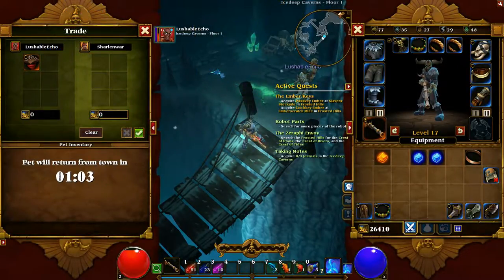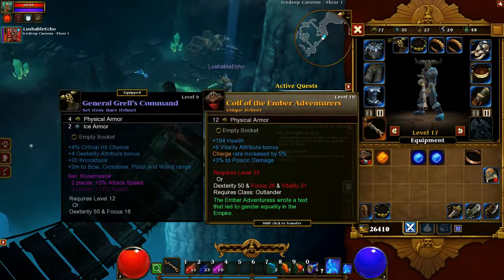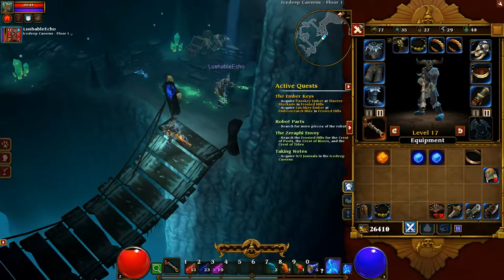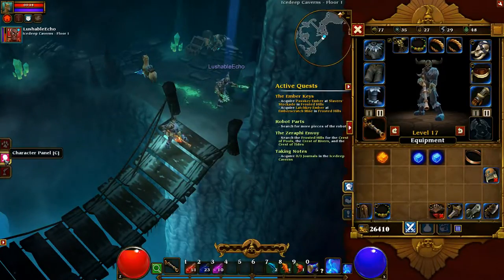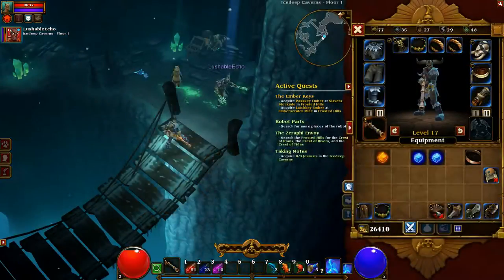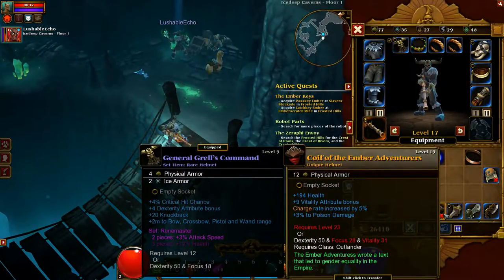For a class, what do you want for that? Maybe you'll find something later. Put that down in my collection. Can't wait to wear that. You don't have the requirements yet? No, I need the focus and the vitality. I'm almost there. A couple more levels. So maybe level 19 or 20. It was in that blue chest that got opened.